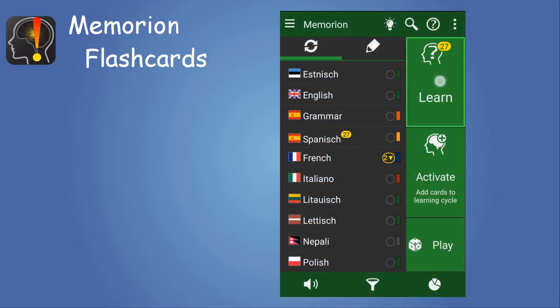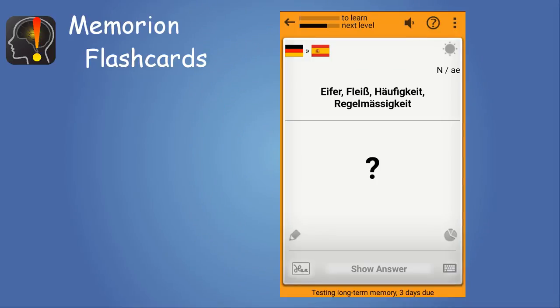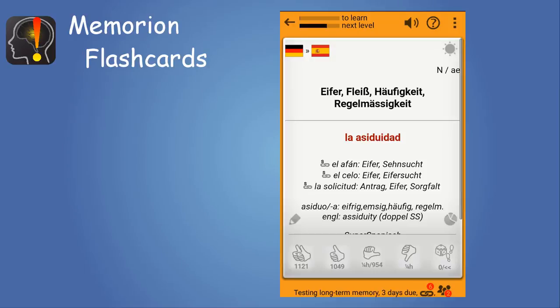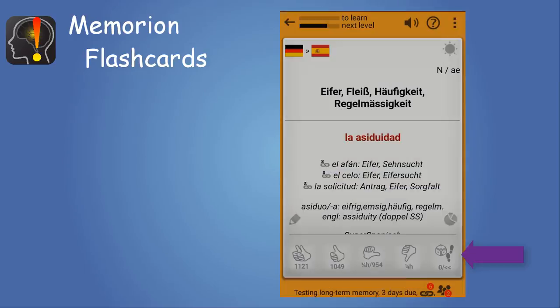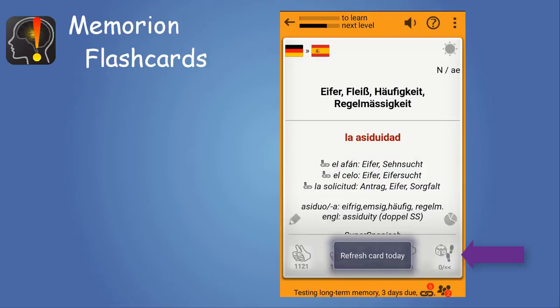Now let's look at the answers to cards that already have longer intervals. In expert mode, you have an extra button in the bottom right to change the play steps dynamically for each card at this moment. Tapping this button will also let you repeat this card today, independent of the final answer you are giving.